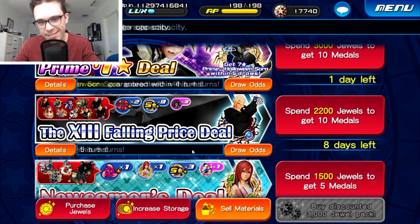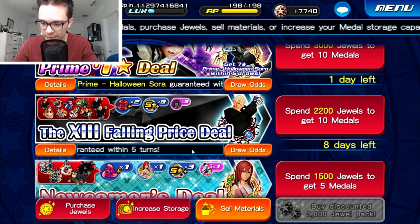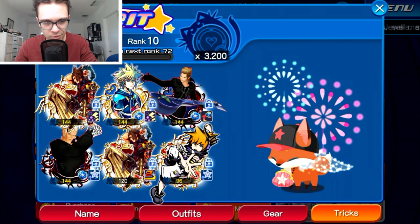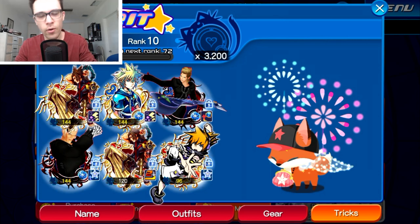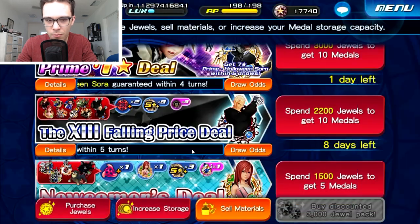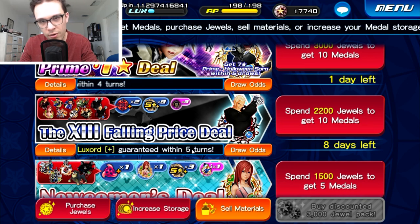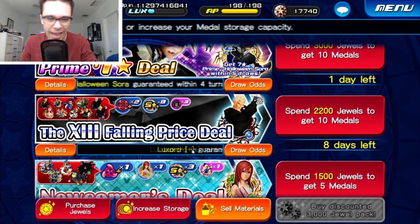Something else worth mentioning: Luxord Plus provides a pet score of 144, and you need six medals with 144 pet score to reach rank 11, which I believe unlocks the Combo One pet skill. The Combo One ability gives any of your medals on your keyblade a random chance of a spontaneous extra attack — it is completely busted in PvP — so the high pet score alone could be a reason to get this medal even if you're unsure about the medal itself.